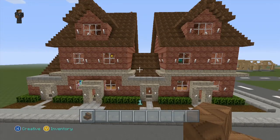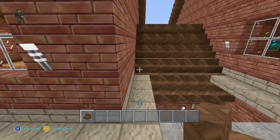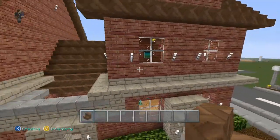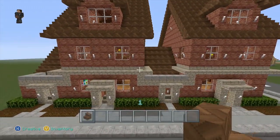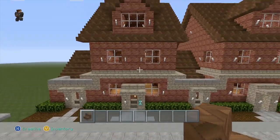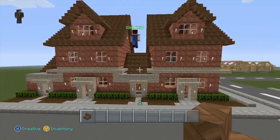Basically from this block right here all the way to the right-hand side is one house, and then you can just build another one and another one and another one — make them as long as you want, have as many in a row as you want.